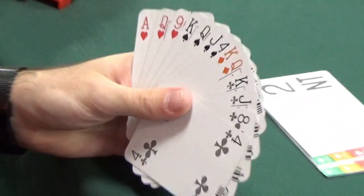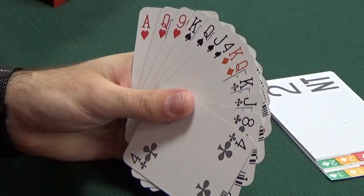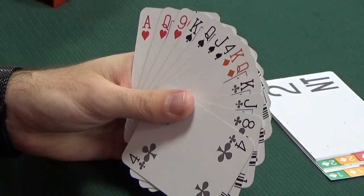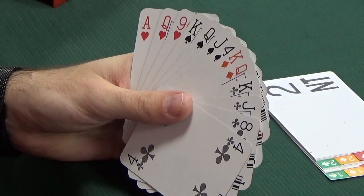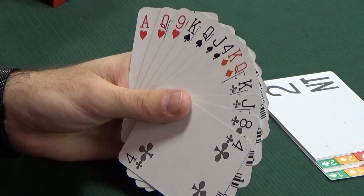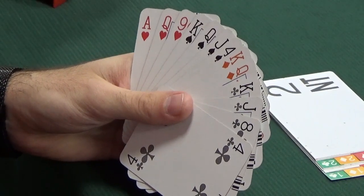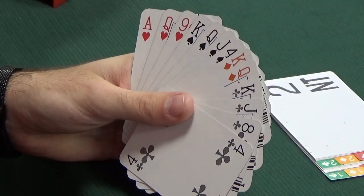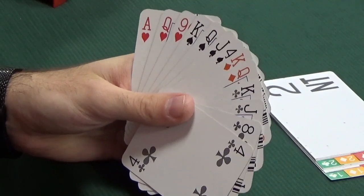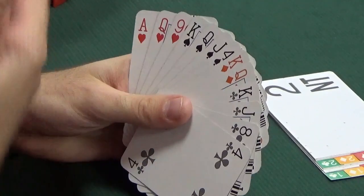East-West are out of the bidding now - they were never going to bid anyway, given the quality and shape of their hands, especially after a two no trumps opening. So it's just North-South. North's got a very easy bid - partner's transferred, which tells us to bid three hearts, so we bid three hearts. You don't break the transfer - well, there is a very occasional time you break a transfer, but it's very, very rare, and even more rare after a two no trumps opening.